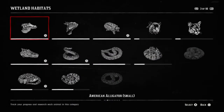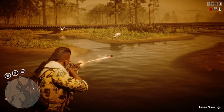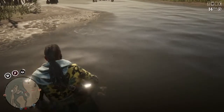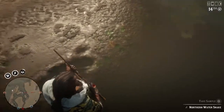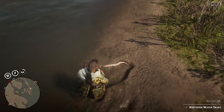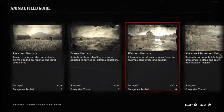Wetland habitats is pretty much a no-go. The panther and the Florida panther usually find you first, and plugging each of them with six rounds from a varmint rifle is not an easy task. Some of the water snakes are also difficult because they hang out in the water — you can sedate them, but you can't lasso them, so you're swimming around trying to push them to the edge. Every time you complete a category, you get the money plus 1,250 XP in the role, which is more than half a level. So stick with the mountain and grasslands habitats and you're going to level up pretty fast.